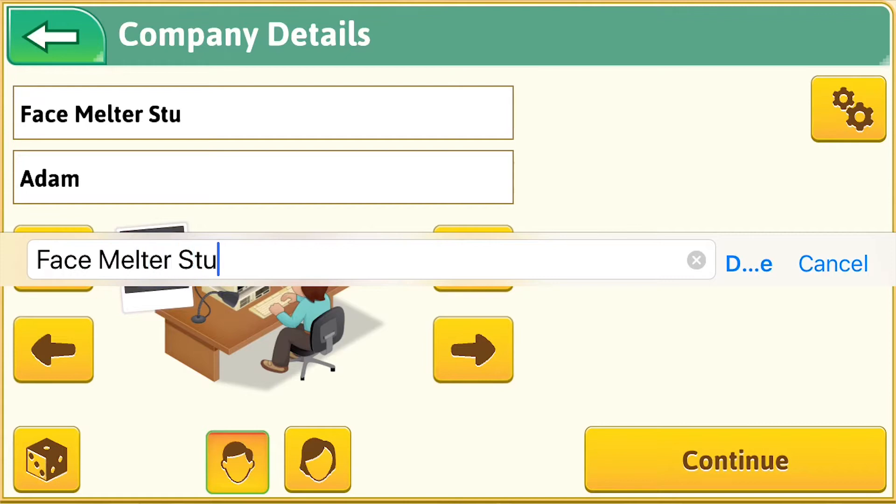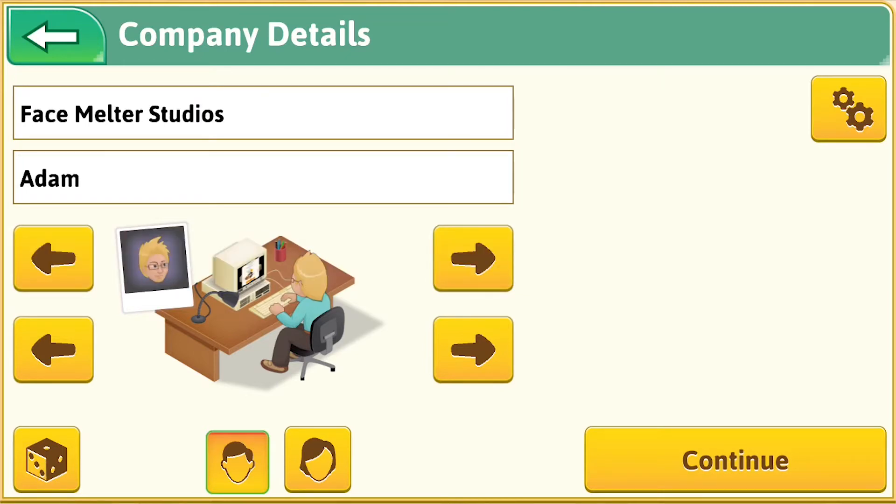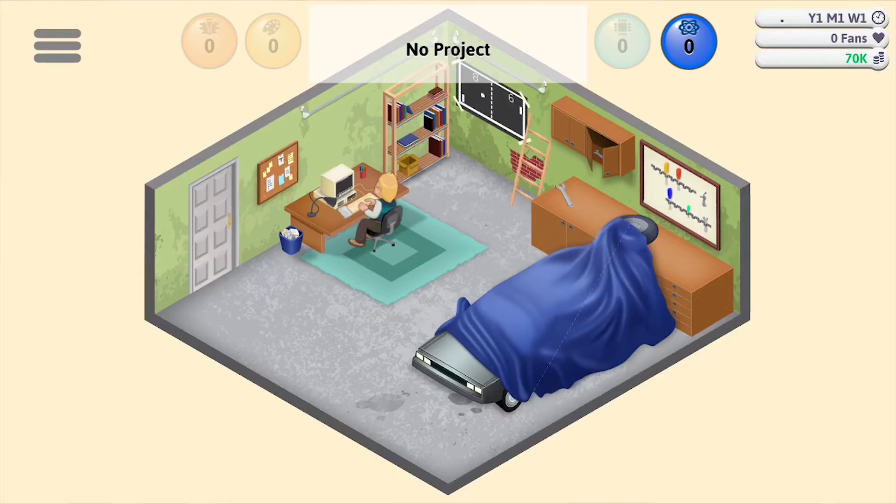First of all, you choose your company name and avatar. I always choose avatars with blonde hair — this may very well go back to my Final Fantasy days, but I am obsessed with avatars with blonde hair. And I think my character is going to wear this sweet sweater vest thing. And now here's where the game starts.